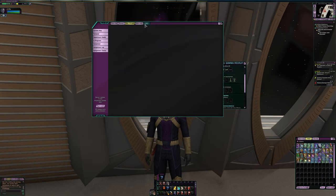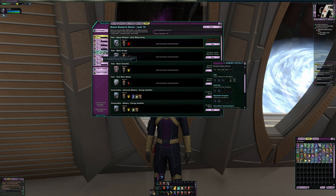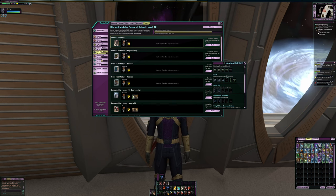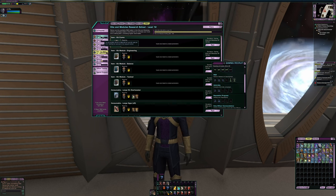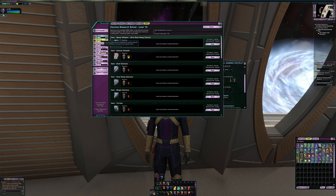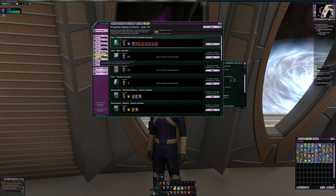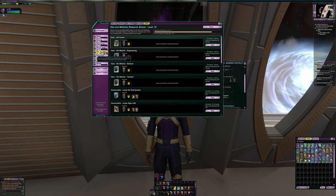Once I level up one of my R&D research schools to level 15 — now some of these were done for me because of this character being Jem'Hadar. For example, Beams, Cannons, and Projectiles were all pre-unlocked because I'm a Jem'Hadar character. That was given to me; I didn't have to actually grind this out.